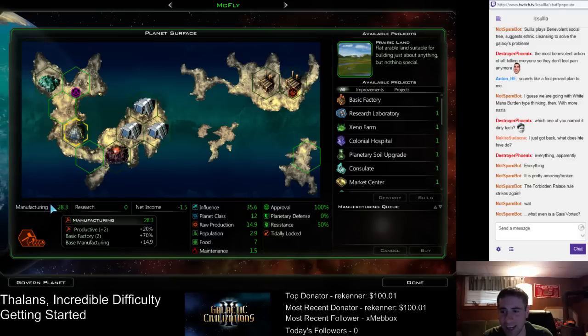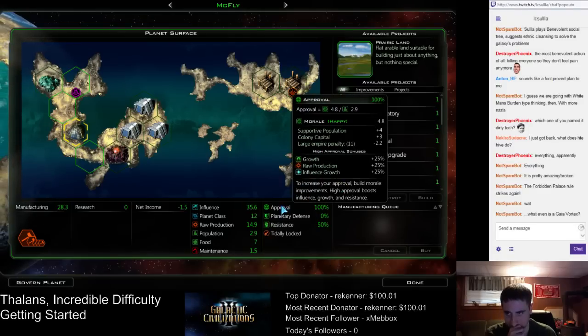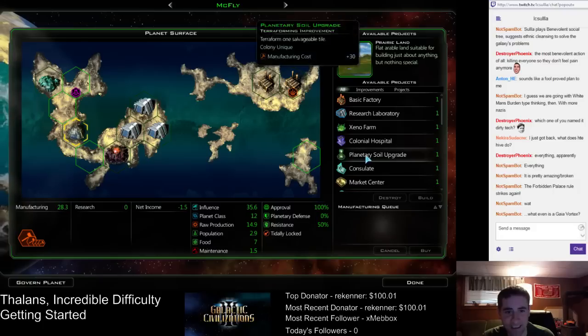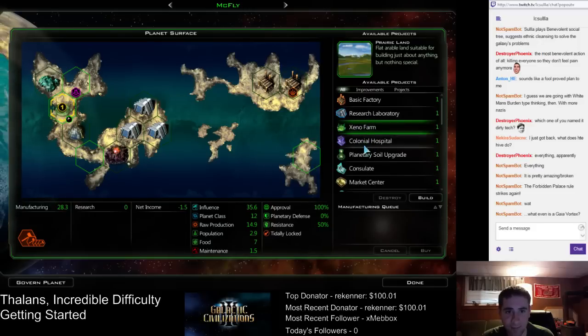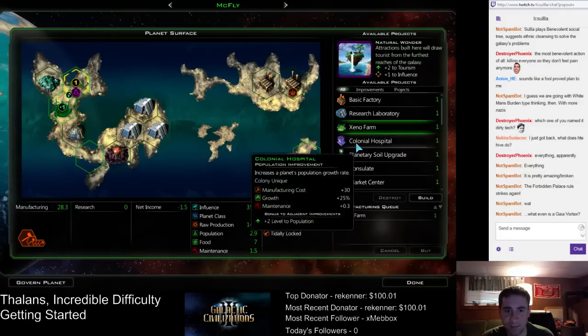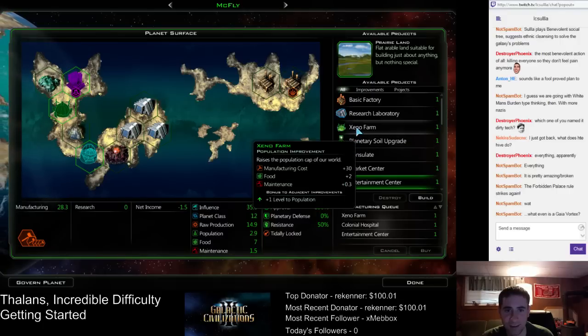I have no idea what a Gaia Vortex is — that's one of those things it's probably better not to ask. So what do we need? Let's get the farm and the hospital down. Farm. Hospital. Entertainment center. And then we have terraforming available so we can do more stuff. Probably terraform this tile here, because it's next to the capital and the hive.